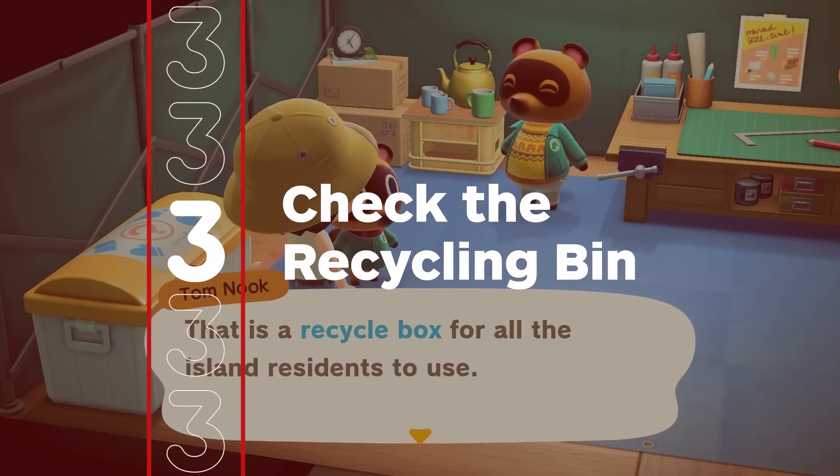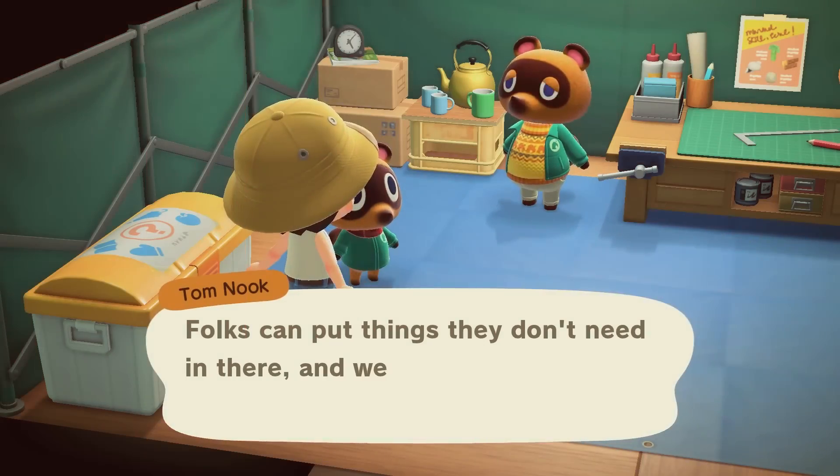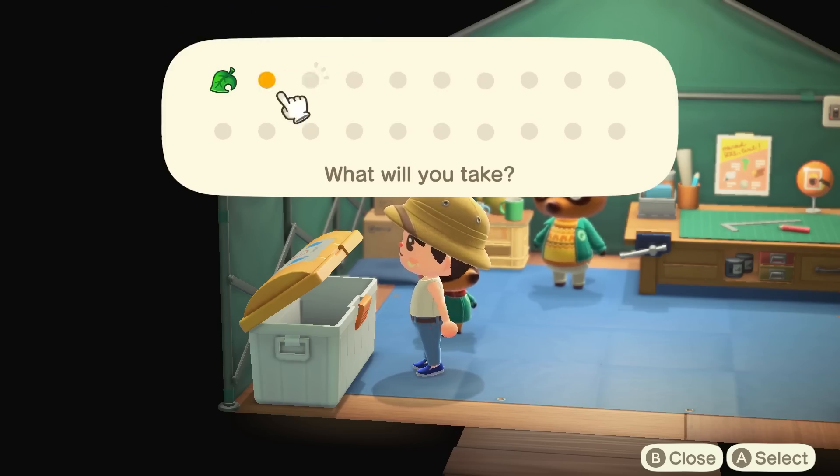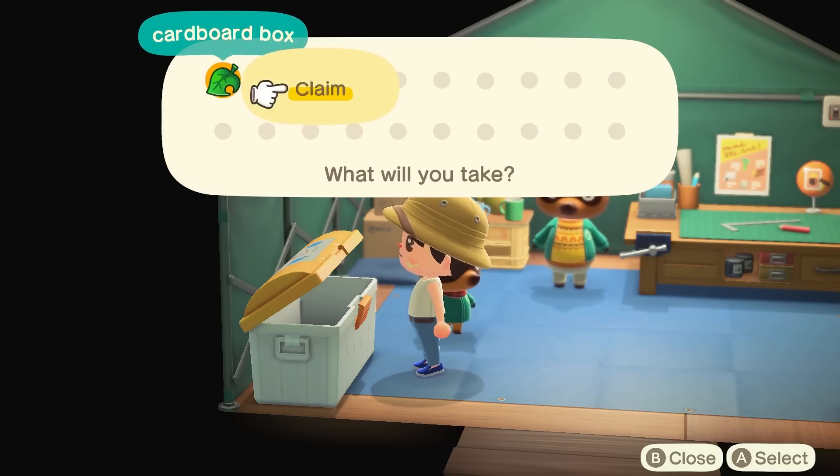While in Resident Services, be sure to check the recycling bin. It may not always have anything of note, but anything you find is usually worth selling, and you may even find something to decorate your house with.